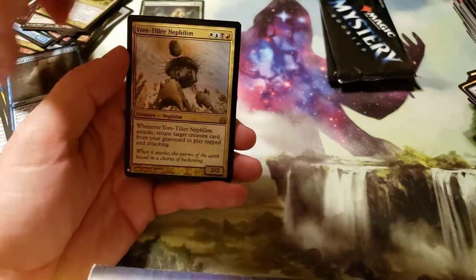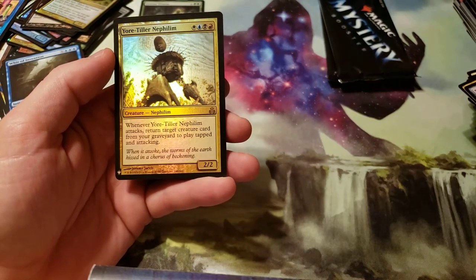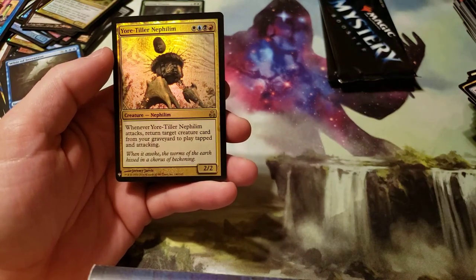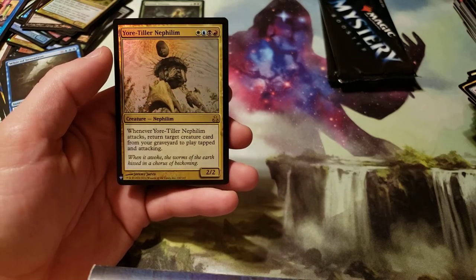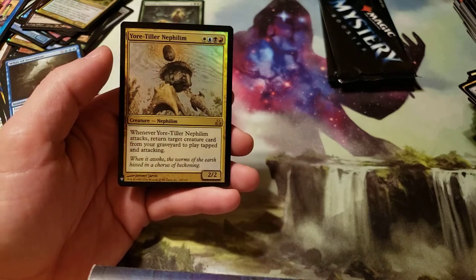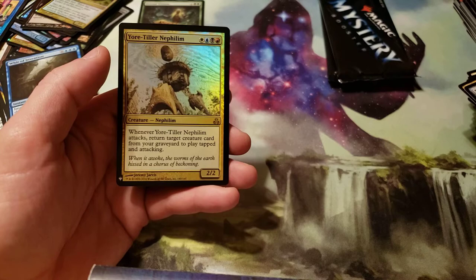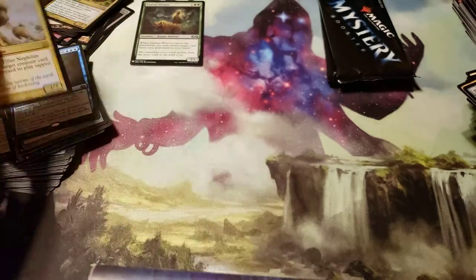And then we got a Foil Rare — it's a Niflum, Your Tiller Niflum. Costs one white, blue, black, and red. When Your Tiller Niflum attacks, return target creature card from your graveyard to play tapped and attacking.